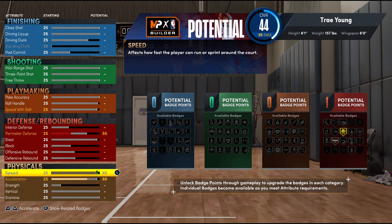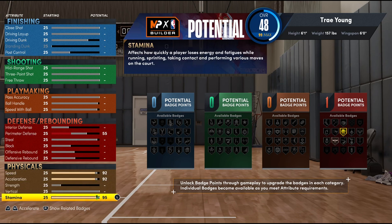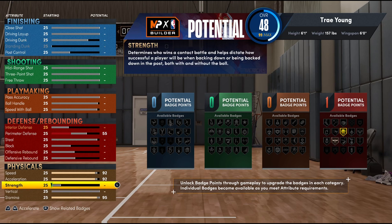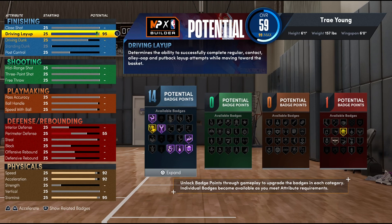For the physicals, I decided to go with 92 for speed because it is a Trae build and I wanted to be very fast, 92 for acceleration even though he's not one of the fastest up and down the court, and 95 for stamina. The things we do not mess with are strength and vertical, because this build has the ability to lay it up amazingly at the rim but won't have the ability to dunk.